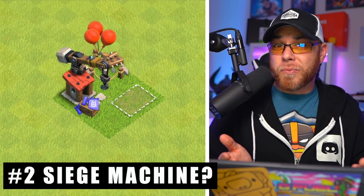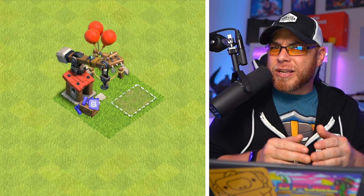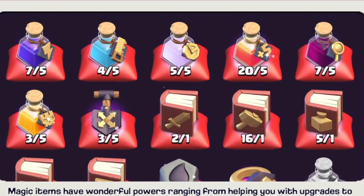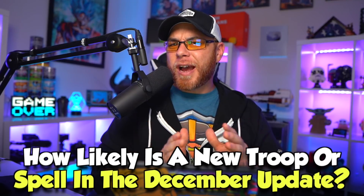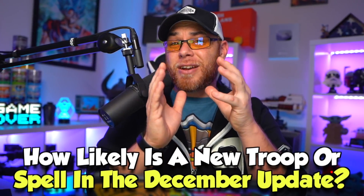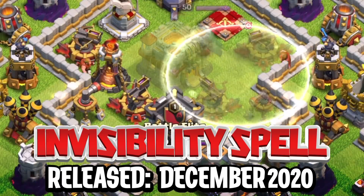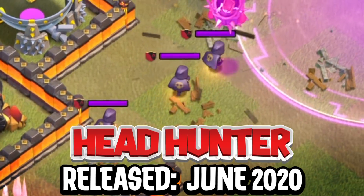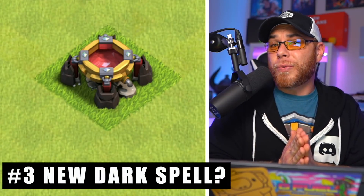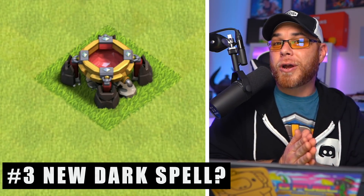It's very safe to assume that Clash of Clans is more than likely going to release a siege machine in the next update in December. This information is very important to those of you that are Town Hall 13 and above, because you need to save your resources for the possible upgrade of your siege machine workshop. Some of you guys have been speculating about the possibility of a brand new troop or a brand new spell. I don't really think that's necessarily the case in this next update. Looking at the information, we could pretty much predetermine if Clash of Clans is going to release a brand new item within the troops or spells department. I'm taking bets on it possibly being a dark elixir spell.